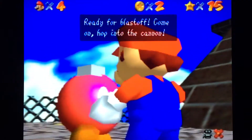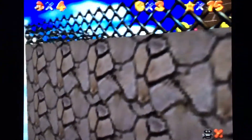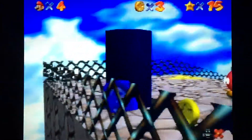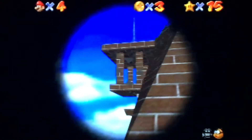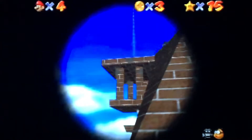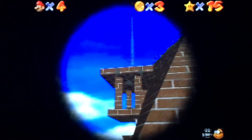Ready for blast up? Come hop into the cannon. I think there's one that you gotta break these corners — I think that's Chip off the Old Block. I think Into the Wild Blue is the one that's over here. You don't really even shoot into the blue — you're shooting for that cage.